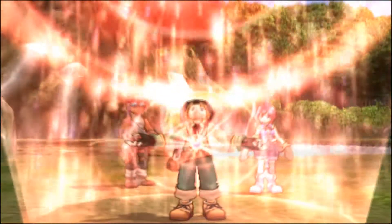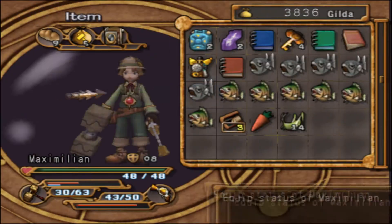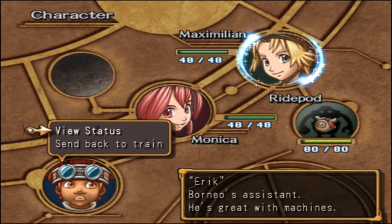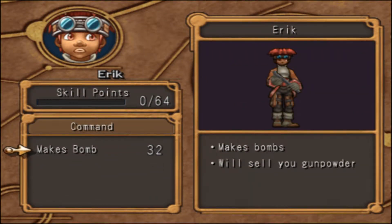Also, Eric's coming with us. He's very unassuming, but we did actually have him with us the whole time. Because if we go to the character screen, he's the civilian we've got. I don't think he does anything other than make us bombs. If I just view status, he builds up points or something, or maybe it's just once per use and I'd have to send him back to the train. But either way, he made us some bombs.